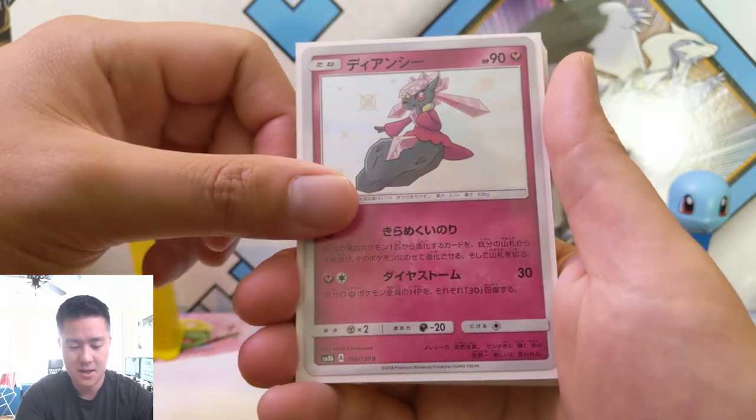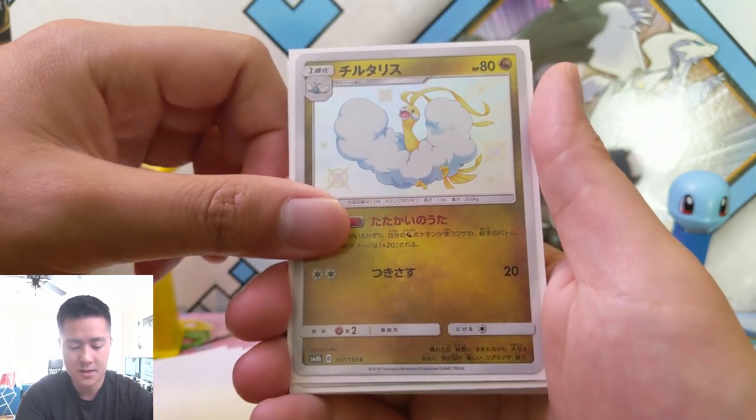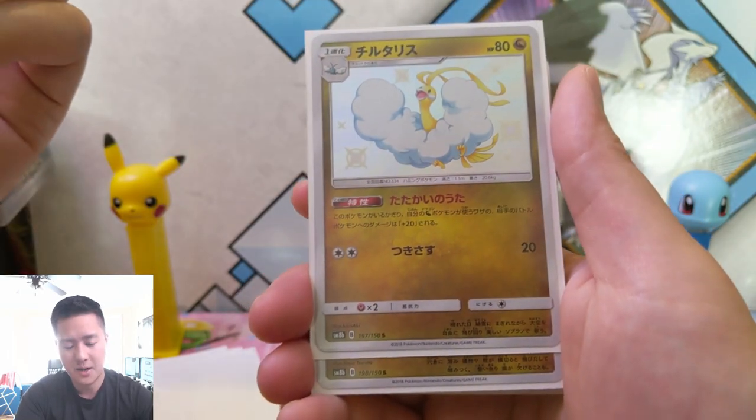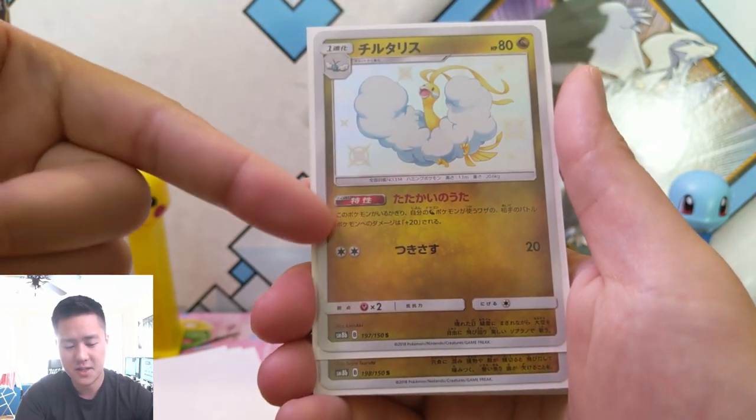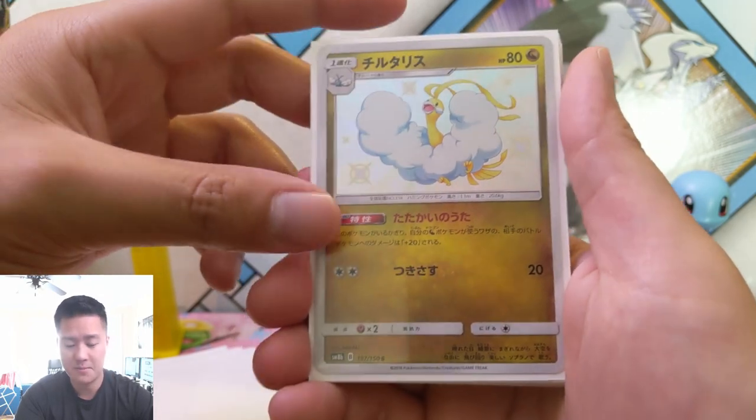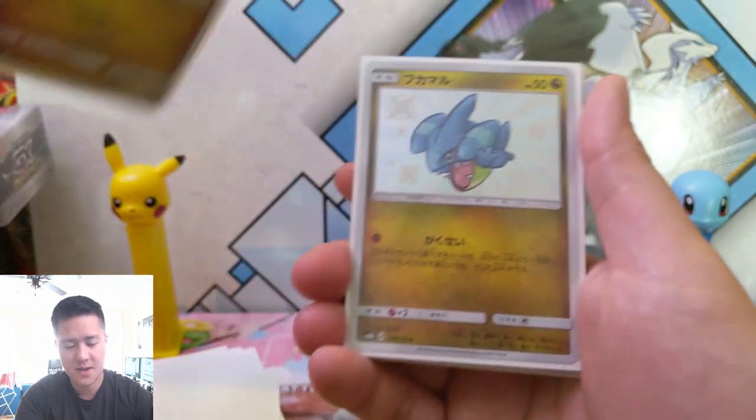Diancie — unfortunately it's not the Prism Star one. Altaria — this one did come from Dragon's Majesty. People have speculated this will go well with the Zekrom-Reshiram tag team, but I'm not convinced.